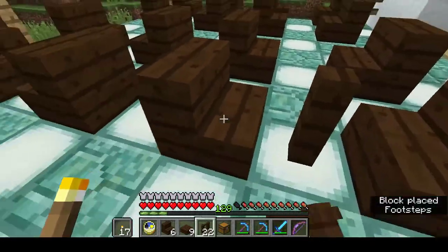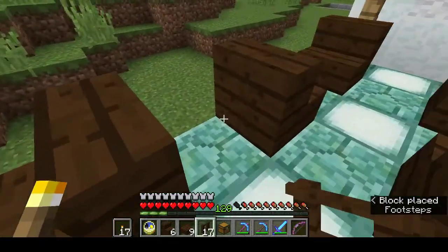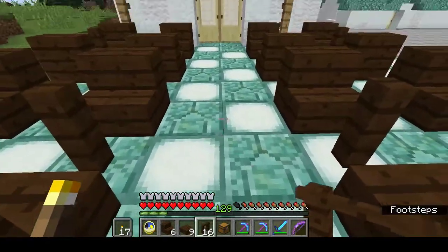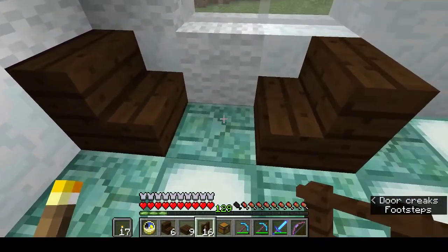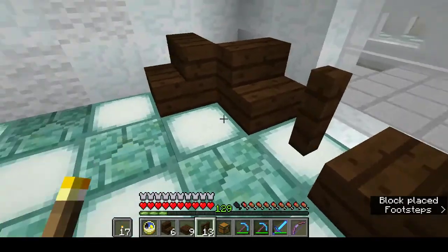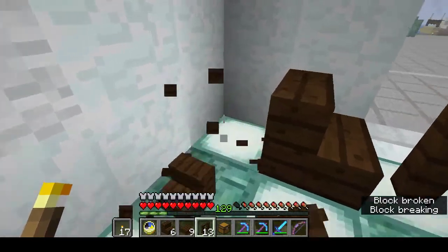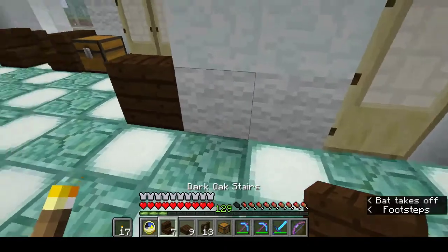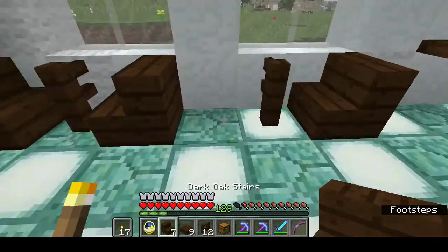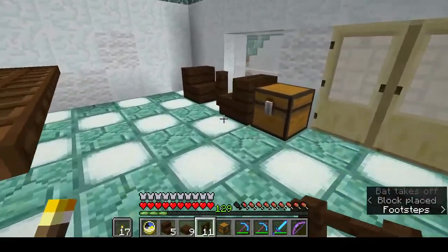Tables next. Pop your table legs in — I'm using dark oak fence. You could use any colour you like; you could use a single iron bar, that might be quite nice; or you could use end rods if you needed the light. I've got floor lighting so I'm not particularly worried. The advantage of end rods is you don't get the fence connection visual. I'm taking one out and putting a table in here instead.